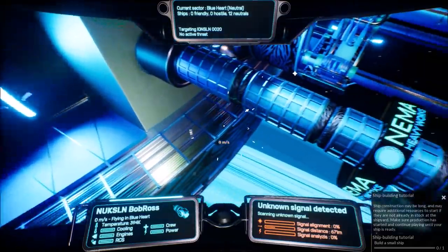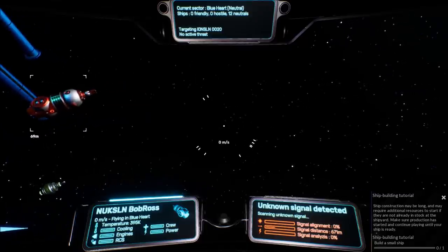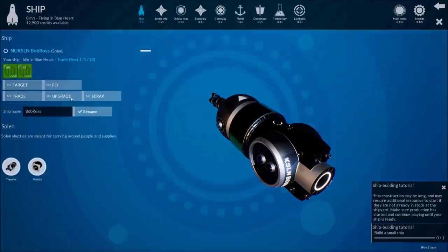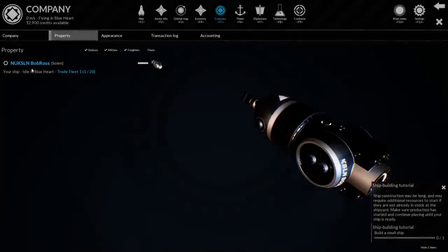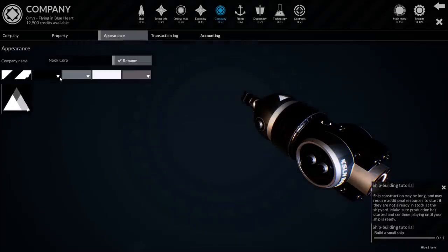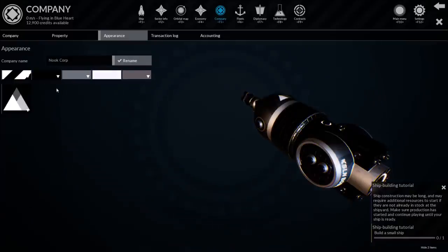What we want to do is go back out. Oh, by the way, I can change the color of my ship. Right now I'm kind of a boring black and gray, which I think is cool. Let's go to company - change my ship color here. Appearance - there we go. So if we want to be more exciting, we can be something like bright yellow if we wanted to. But no, we're good, I like how it is.